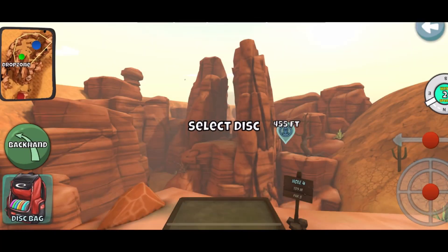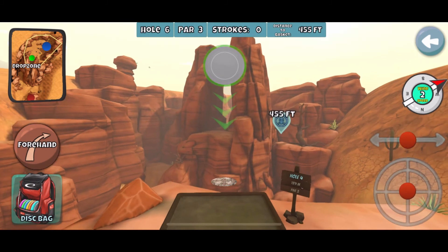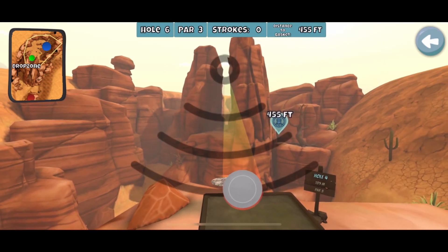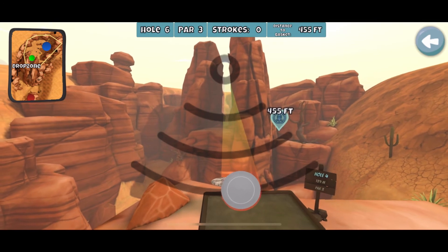Coyote Canyon can be a pretty difficult course for a lot of people, so you really want to get comfortable with Coyote 5 to make sure you're giving yourself a shot at eagling it. Ideally you just want to make sure you can nab that eagle.